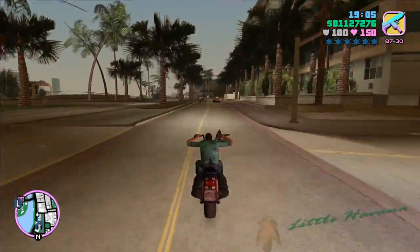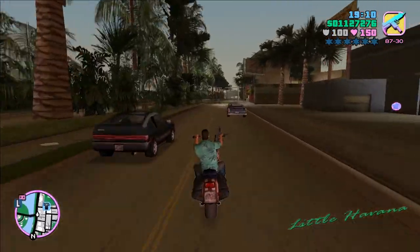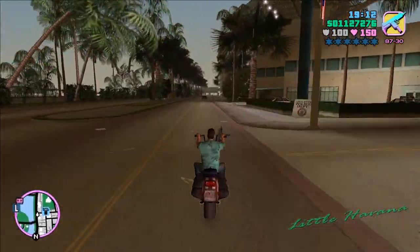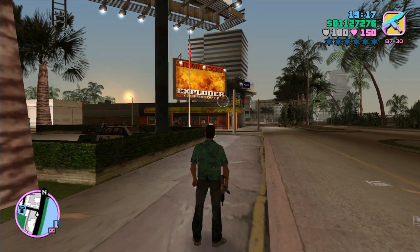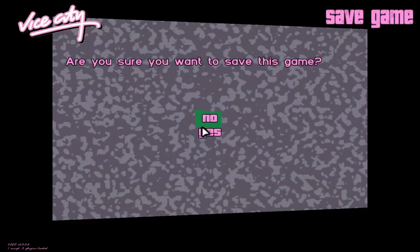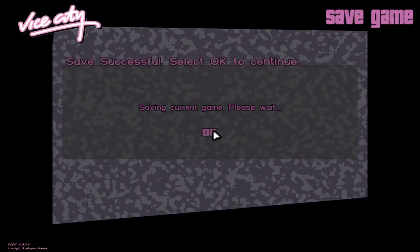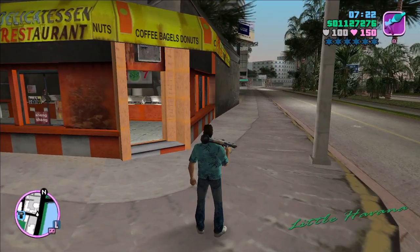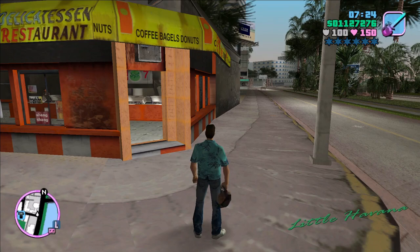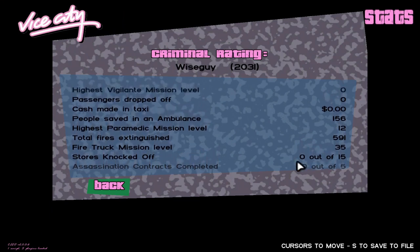There are also cash rewards of varying amounts based on how you tackle the robbery, and I'll show you all those details in this video. The first place we're going to rob is this donut shop right here. I'm going to save my game because I'm going to come back to this location. Note that in the save file, I don't have any robberies under my belt yet. I'm going to rob this place and then come back and reload that save file repeatedly. Here I'm showing you zero out of 15 stores knocked off.